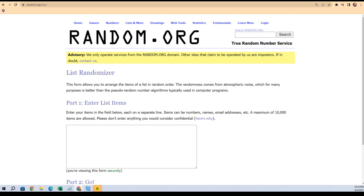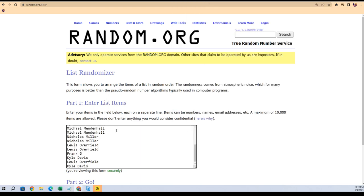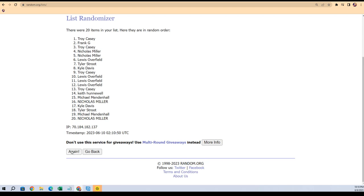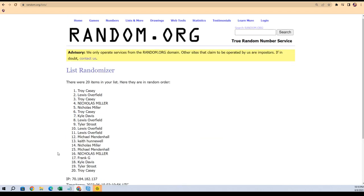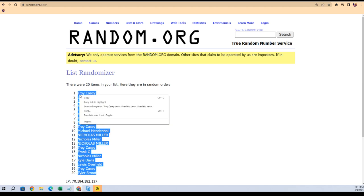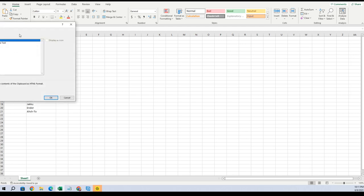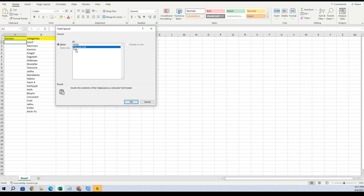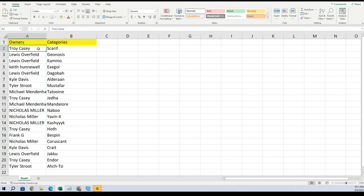We're going to match you up with one of those categories. Kyle D, you're at the bottom; Keith H, you're at the top. Copy that list, paste, and random seven times — one, two, three, four, five, six, and seven. Tyler, you're at the bottom; Troy, you're at the top. Copy that list, paste special text. We're going to open the box and see who gets which print based on what category you have.